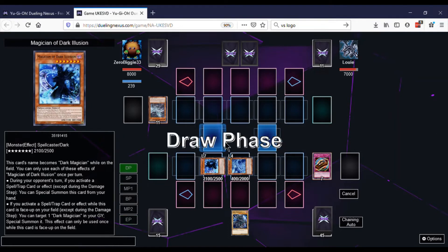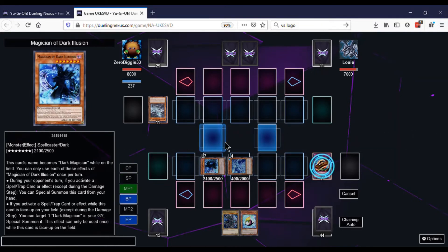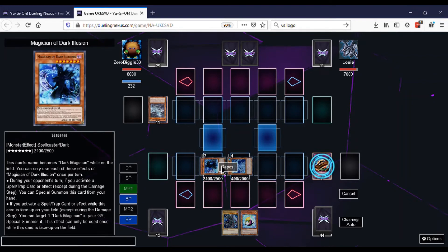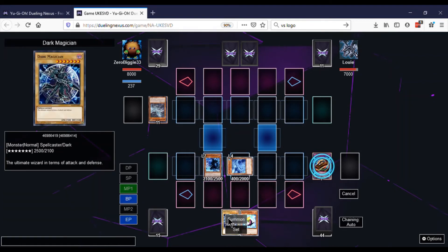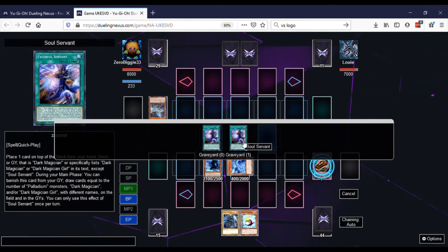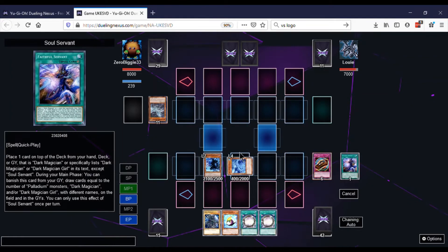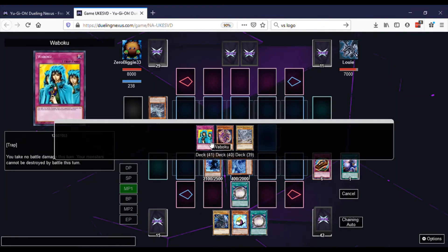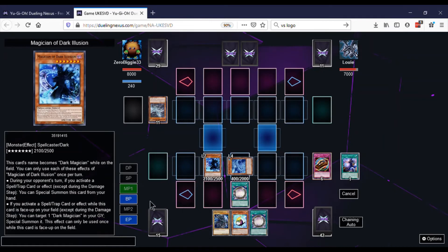We draw Rainbow Karibo. We reposition our fake Dark Magician, then we activate one of the Faithful Servants — because he counts as Dark Magician on the field, we get two draws. We draw the Circle, we get to rearrange the deck, and then we attack and end turn.